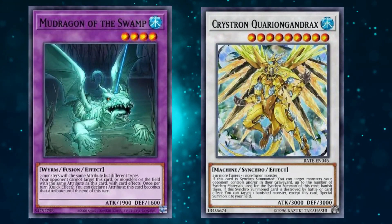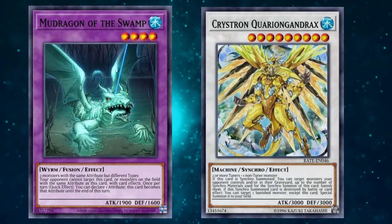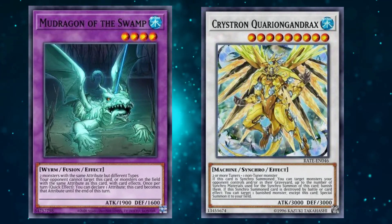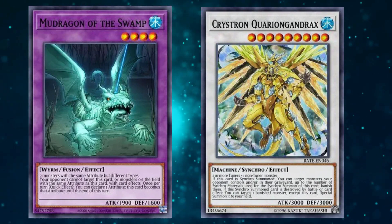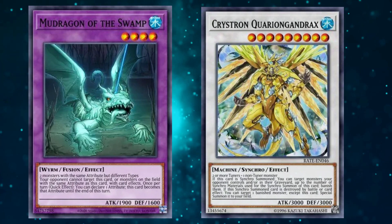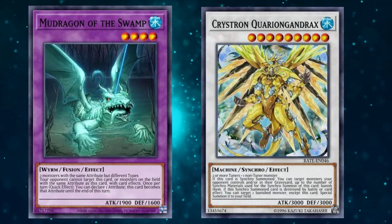I'm a huge fan of Crystrons. Right now the best way to play it is by running a Territory of the Sharks build with Mud Dragon slapped into the extra deck. After playing around with it for a while, I really just wanted to share what Mud Dragon brings to the table and how it helps versus the meta as we get into the September KC Cup.